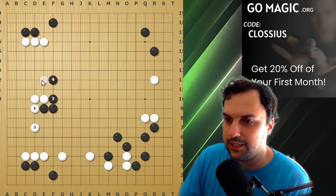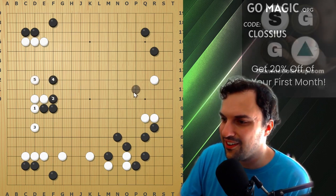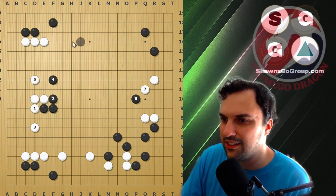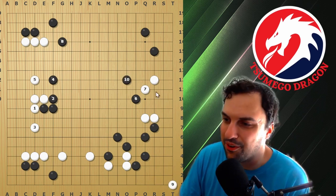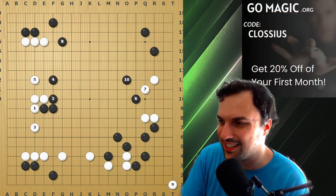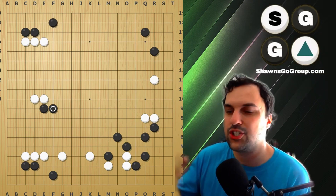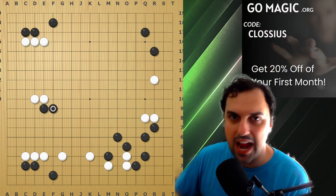A lot of people want the territory, but look at this center — it's starting to get big. If you just cap here and play one more move, you're controlling the entire board. Yes, you got fourth-line territory, but if it costs you the rest of the board, it's not worth it. When you're trying to make points in Go, it's bad. You want to make territory and still get to the big move when you attack. Just surround the group and it'll happen naturally, nine out of ten times.